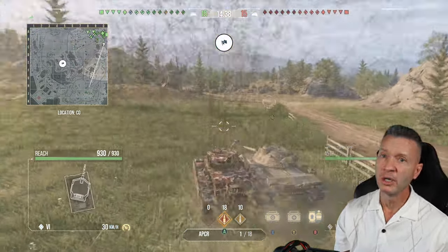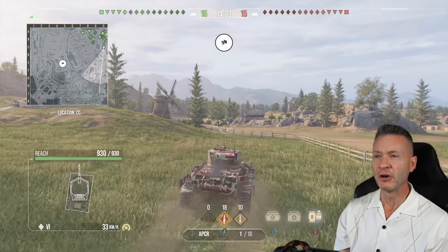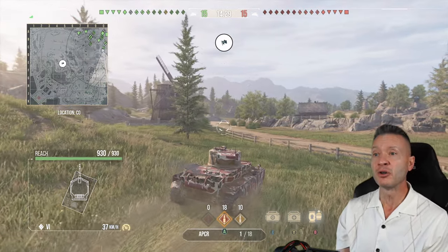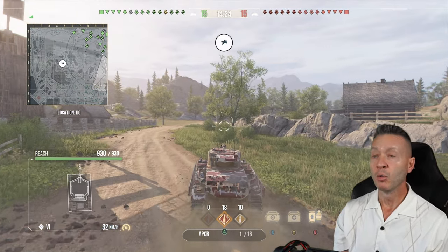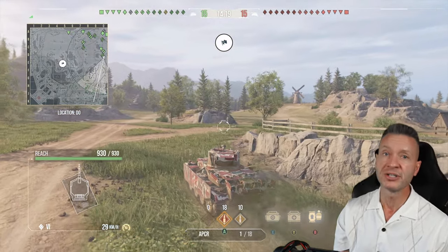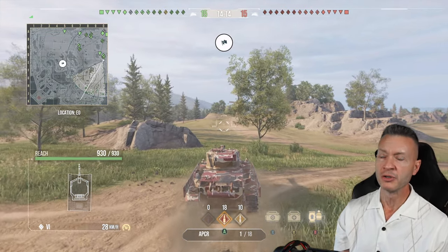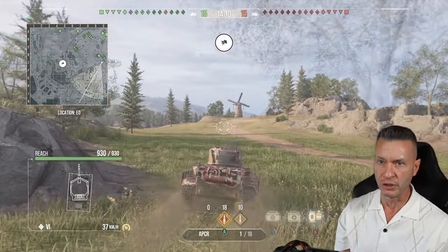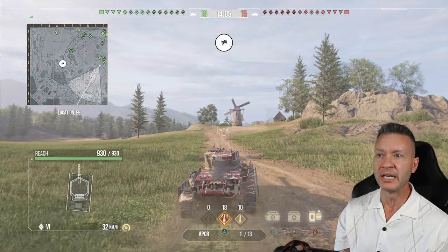The gun is derpy though. Reload time starting out at 16 seconds — we got ours down to about 13 seconds — and accuracy is 0.48, which is not good. Aim time is a slow 3.6 seconds. We're going to be running APCR premium ammo with a pen of 217 millimeters, which is about 50 millimeters more than the alpha ammo, so there's no sense in not using it.